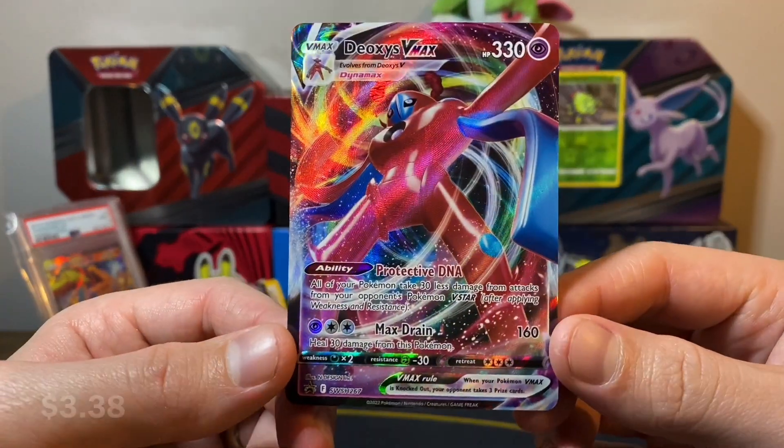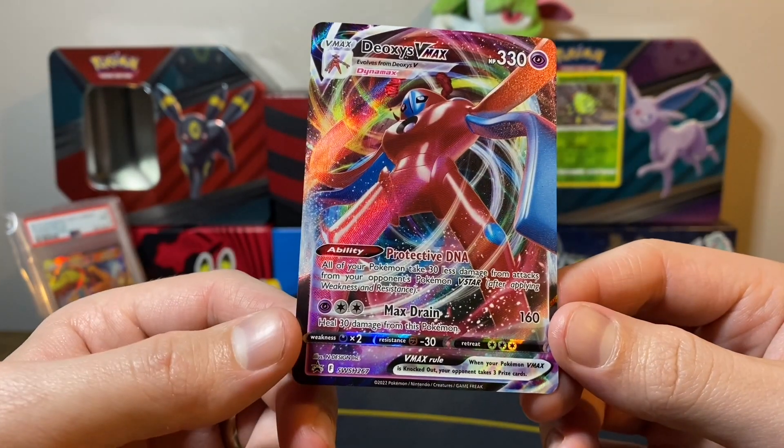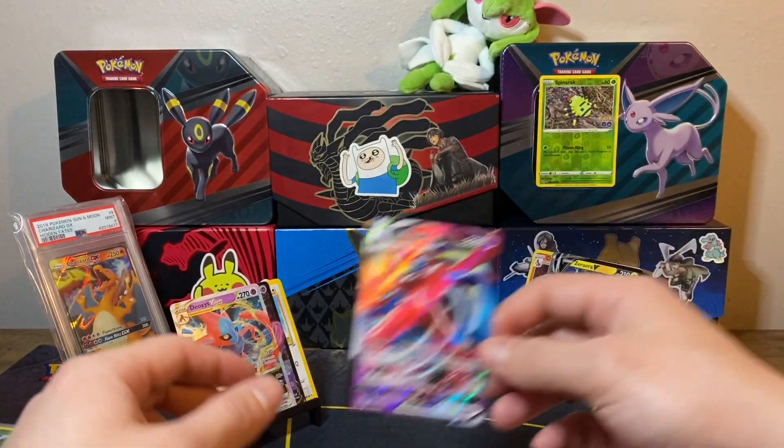And then the Deoxys VMAX — it has Protective DNA: all of your Pokemon take 30 less damage from attacks from your opponent's V-Star Pokemon. Then there's Max Drain with that little bit of heal.